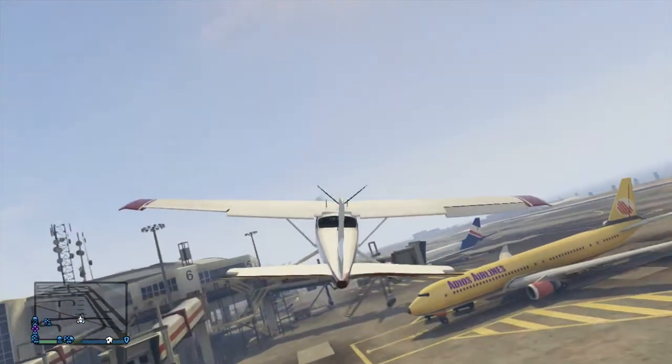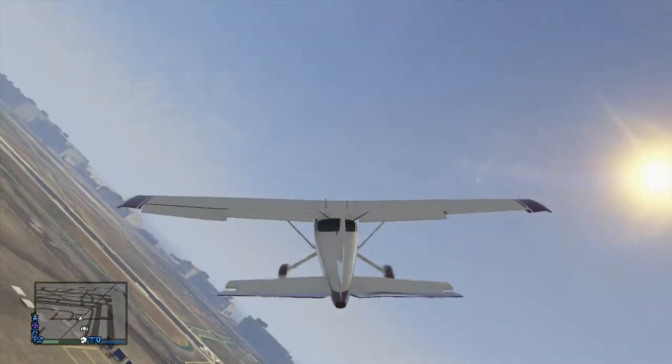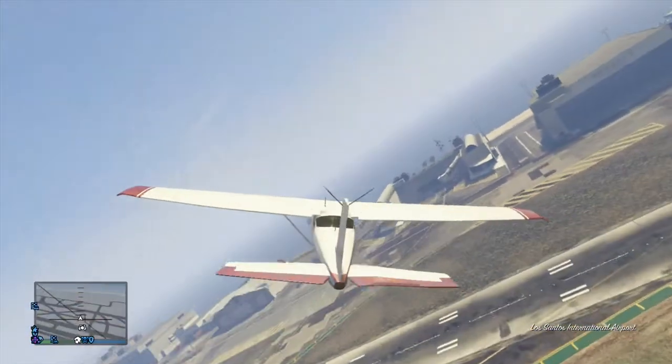Many have not known about this, but there's actually a secret terminal that you can access. It's right here in this area. Look for a C-shaped building.